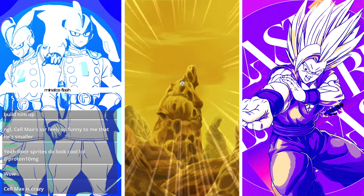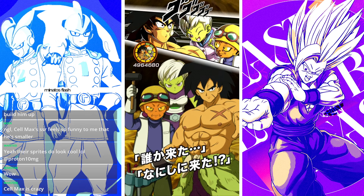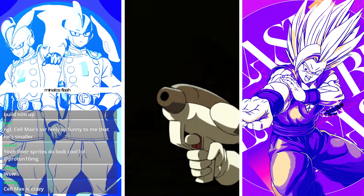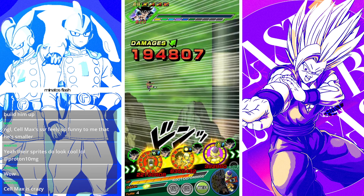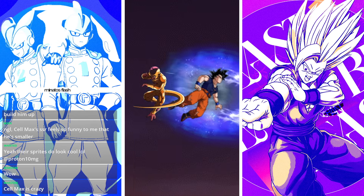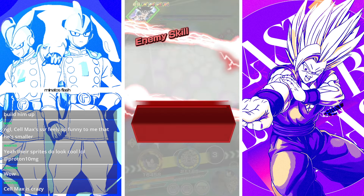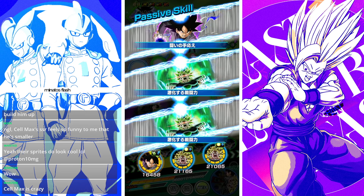His attack is basically fully built up at this point — his attack stat is 22 million without Big Bad Bosses, at level one links, 55% dupes. He could hit really hard and do crazy good damage. Once Big Bad Bosses activates, you can see at the bottom he's at 26.5 million — that's quite a lot.